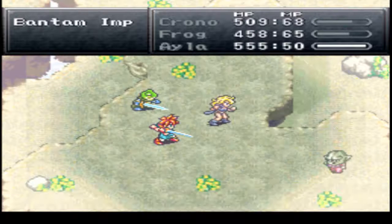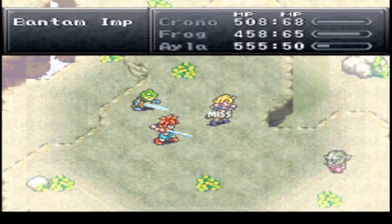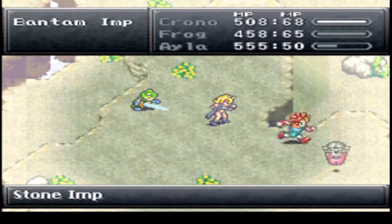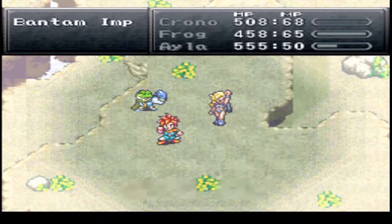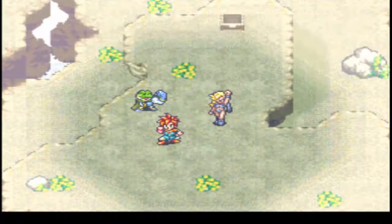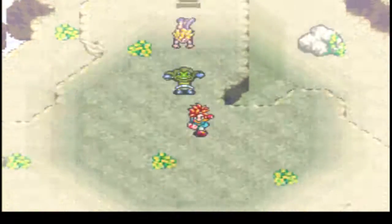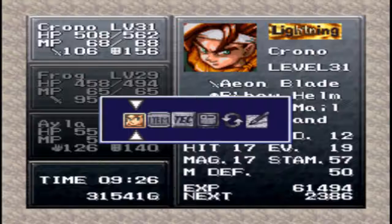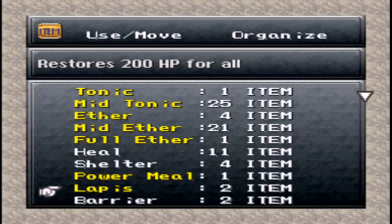I know in a lot of Final Fantasy games there's like a one in five chance to get like a potion, and you spend like four or five turns trying to steal and doing nothing, you just forget it. I want this item though - Lapis. Lapis does something awesome too - it stores 200 HP for all.